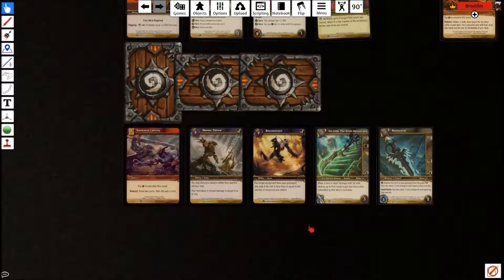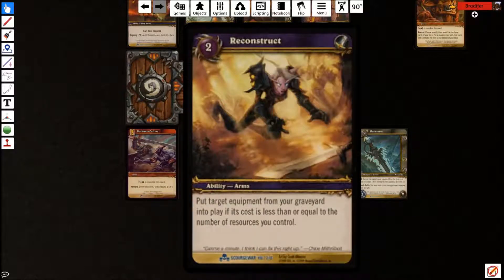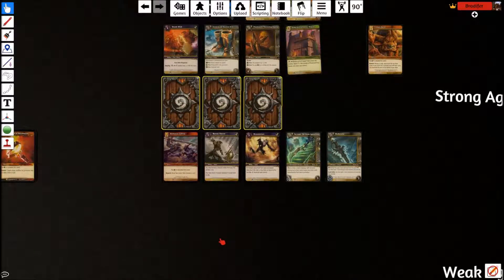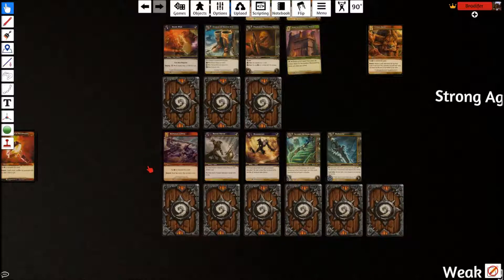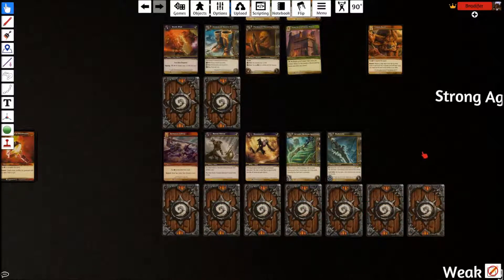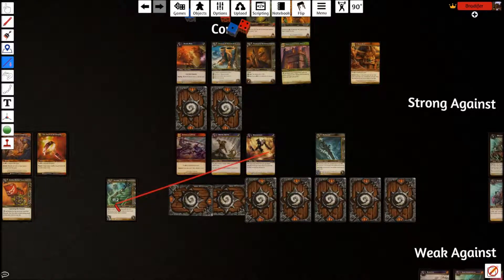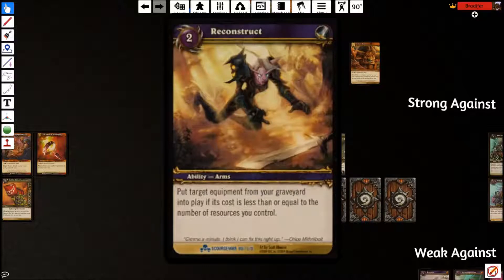Another core part of the deck is Reconstruct — pay two, put target equipment from your graveyard into play if its cost is less than or equal to the number of resources you control. It works differently from Magic's reanimation in that you can't cheat — it's guaranteed. If you had seven resources, pay two to reconstruct something costing up to seven, put it into play, and swing with it immediately. You can also use this to buy back anything your opponent destroys.